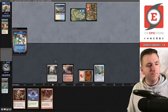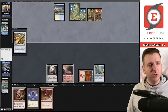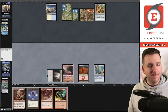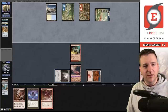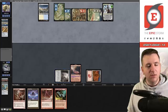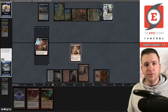They Ponder and don't shuffle — interesting. Engineered Explosives for one. I exile Simian Spirit Guide for mana. Let's bring the pain! Goodbye Needle. I'm not sure about this board plan — I feel stuck with a bunch of removal in my hand. They have three cards. I hard-cast Twin Shot Sniper and shoot the Teferi.